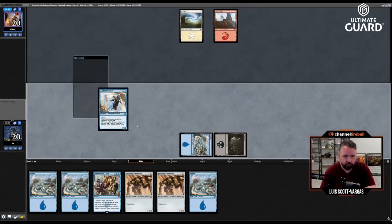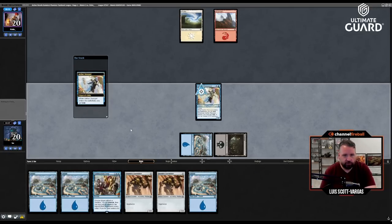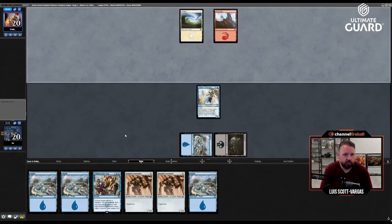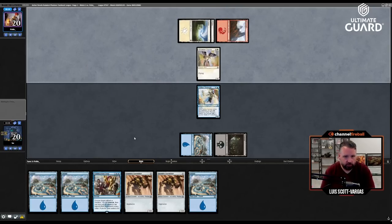Island — less good. I'm glad I took out an island for a six-drop with this hand. Let's hope they don't kill it end of turn — they did not. Hope they don't play a two-two flyer — probably going to. Yeah, that's fine. Artifact — there's a chance.